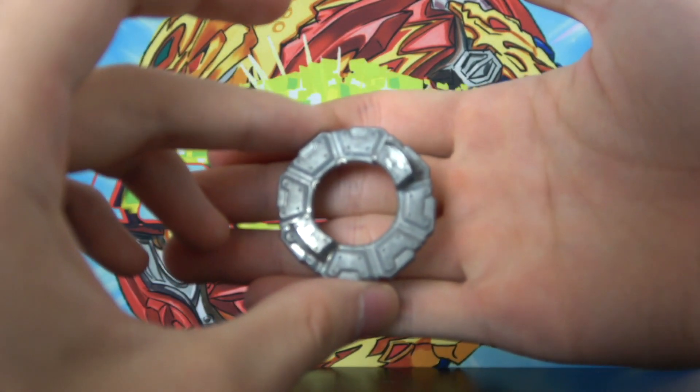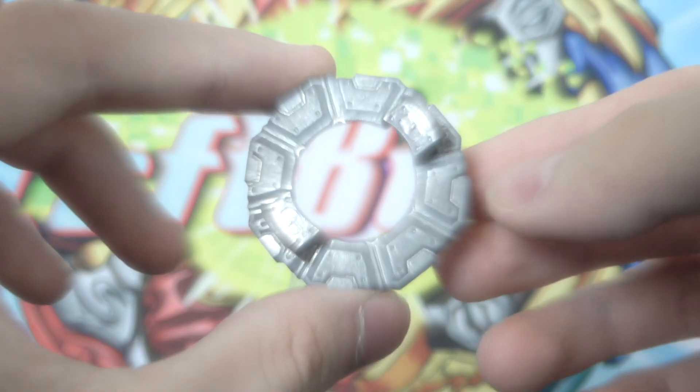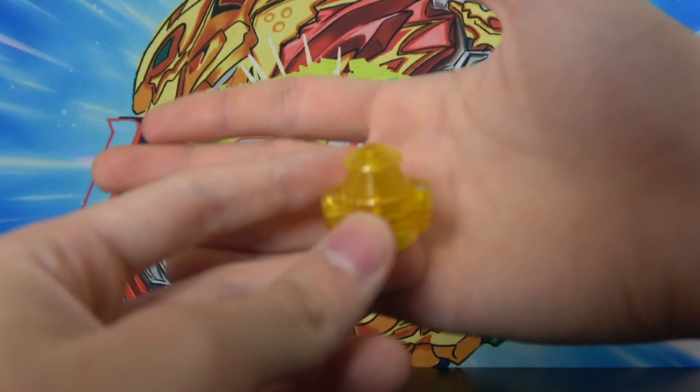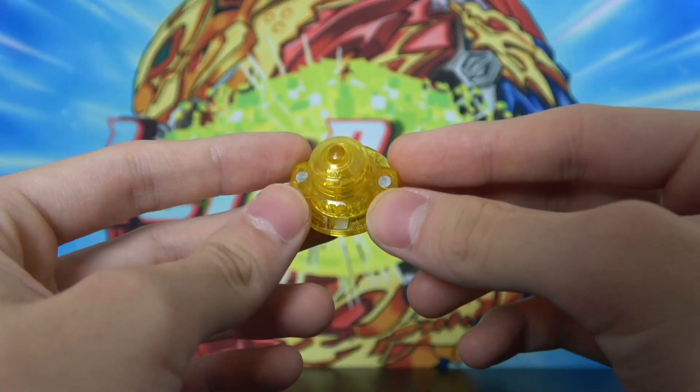Here is Rising Ragnarok. The layer sucks — not going to use that for the ultimate combo. Here's the disc: Gravity. Gravity was amazing back in the day, now it sucks. Not going to use that for the combo either.